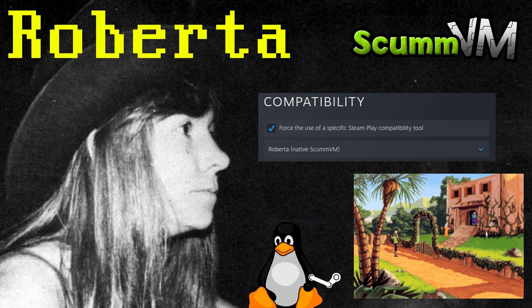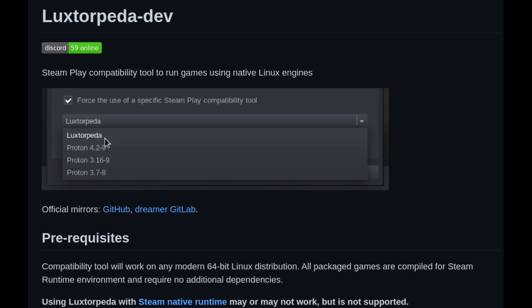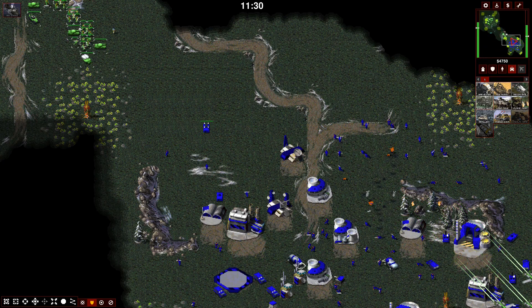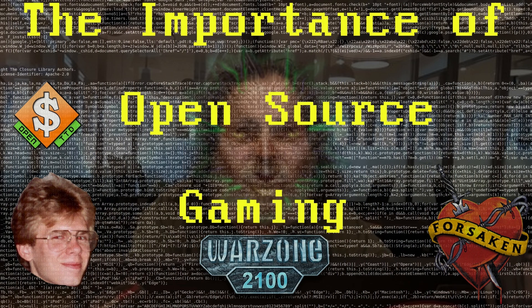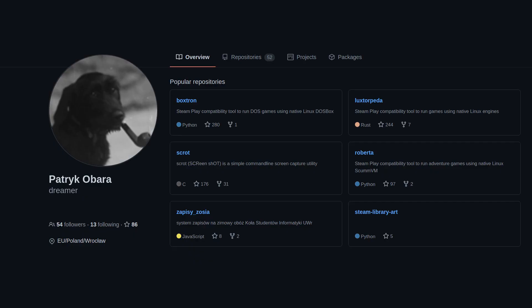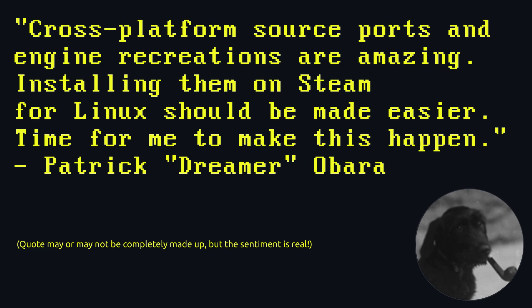In two previous videos, I talked about Steam compatibility tools developed by friend of the channel, Patrick Obara. Well, here comes his most ambitious project yet. It's no shock to many of my subscribers that I'm a fan of source ports and engine recreations. I've waffled on like a man demented in the past about them. I love them, and I'm not the only one. Turns out Patrick, alias Dreamer, feels the same way I do, because he has developed the oddly titled Lux Torpeda, with that express purpose in mind.